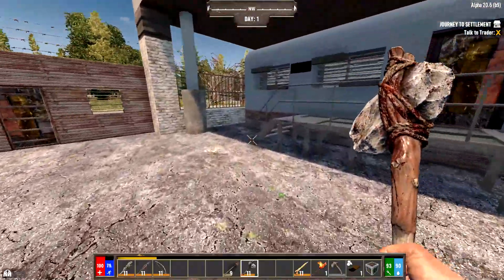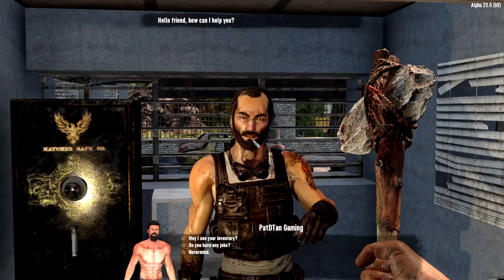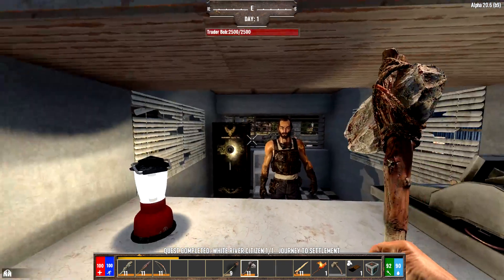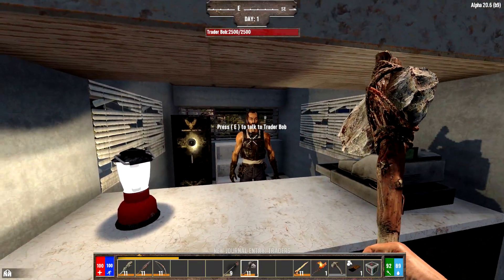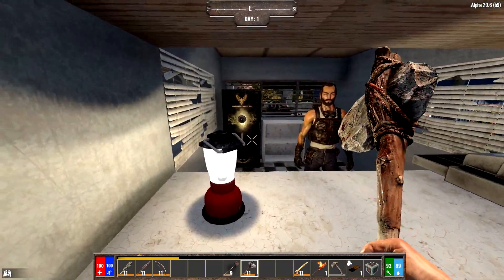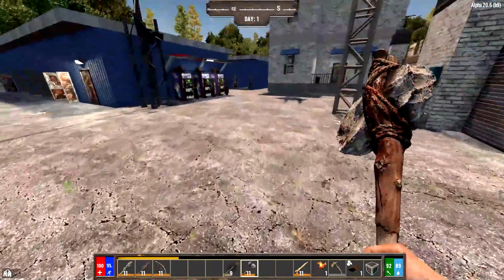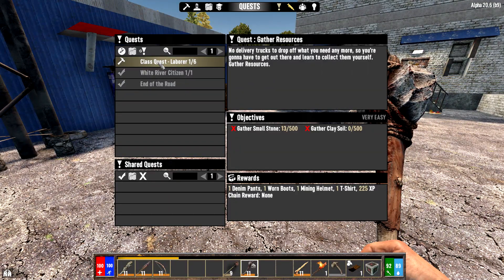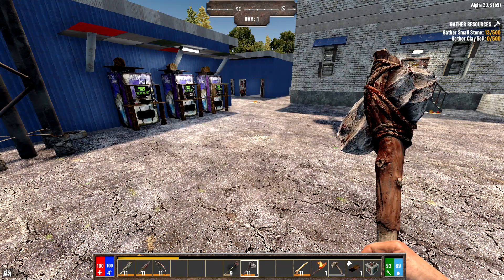Now go talk to the trader. He doesn't have anything we can afford yet, but you can loot everything in here. I don't recommend killing him — he'll respawn but there's no point. After talking to him, go to your quests, choose your class quest, and track it so it appears in the top right corner of your screen.